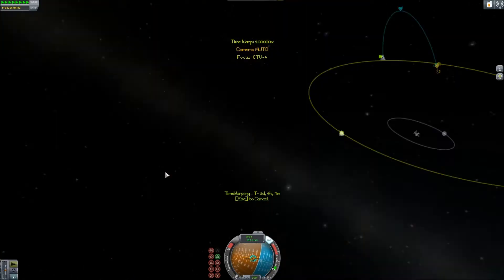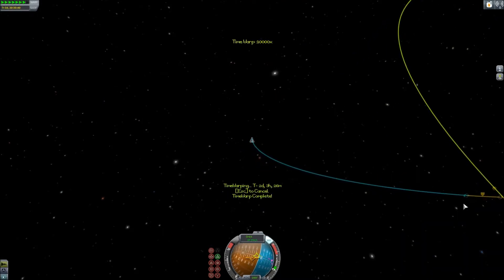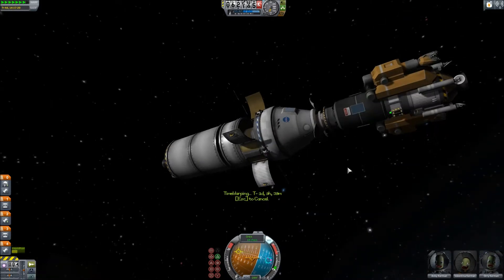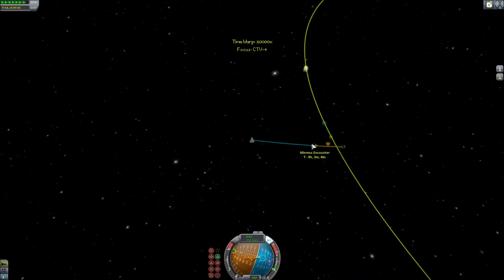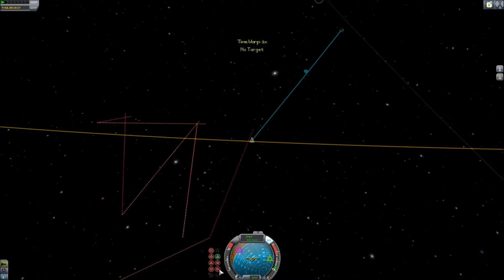After the CTV4 has left the Frontier Station and deposited the engineers, the Osprey can dock, refine all the ore with the ISRU generator on the Frontier Station, leave that fuel there, refuel its own tanks, and then fly back down to the surface for another go.